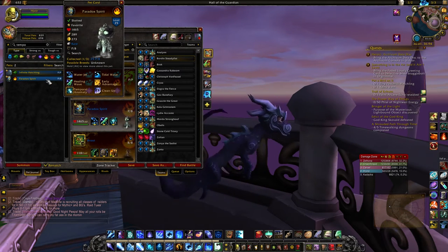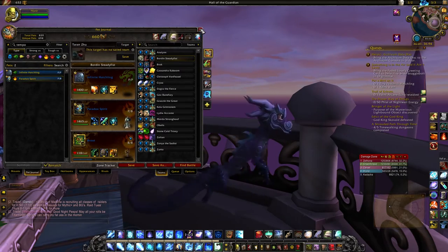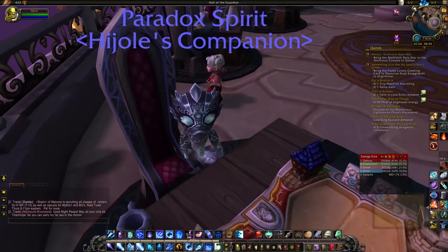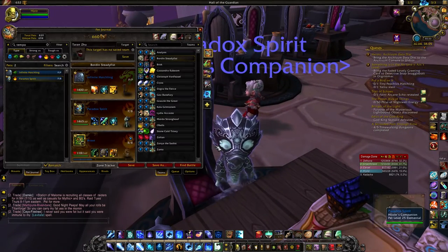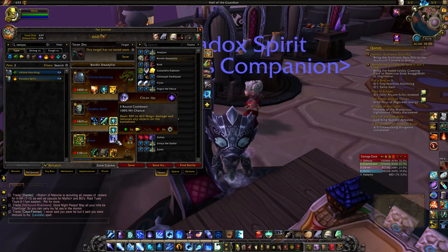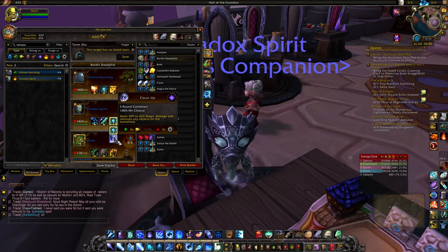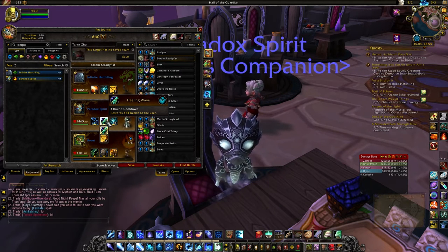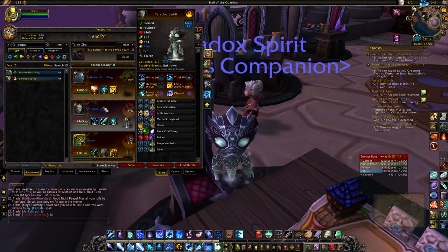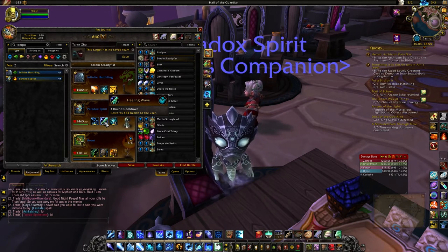The other pet I want to talk about is the Paradox Spirit. He does not come in a pure breed — he's only in the Power Balance breed. He has a similar moveset in that he's got Temporal Anomaly. He can also run Clean Up, which is a really heavy-hitting magic type move. You combine that with a very solid healing wave, and with Power Balance he still has a very solid power level at 289, so he's got a pretty good-sized heal.